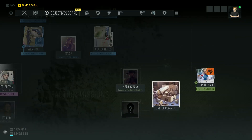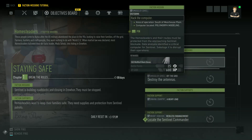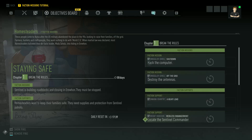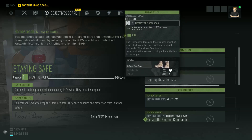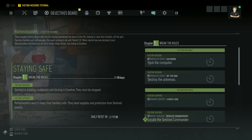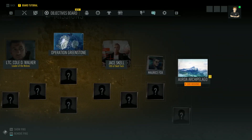Faction missions are kind of like seek-and-destroy or find-something missions. They're nice and tidy, and it looks like they reset daily, so you can go in and do faction missions every day. They're the ones if you want to jump in and do a quick mission — if you don't have a lot of time or you just want the map to show you where to go, that's what I'm going to do. So those are kind of your daily missions.